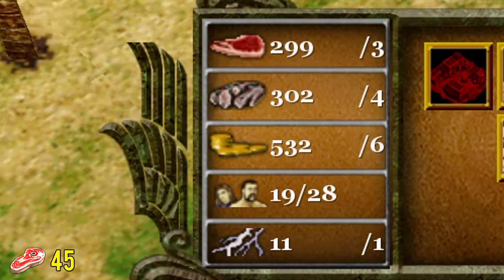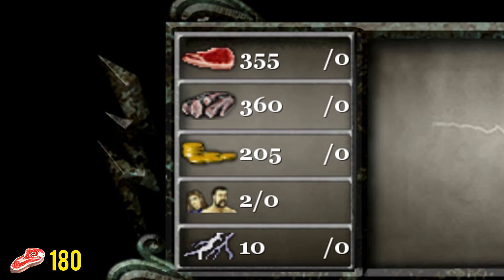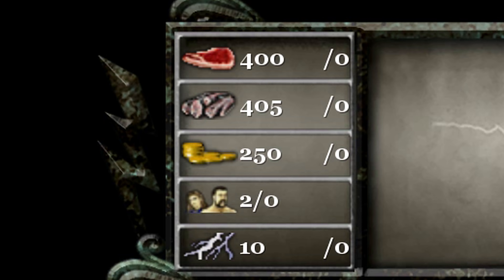Next up is the Plenty Vault, limited to the Hephaestus Minor God, which gives you a whopping 180 food, wood, and gold per minute — that's 15 food every 5 seconds. Very, very good, but at the same time it's a Mythic Age god power, so that's late game. Still very good though.